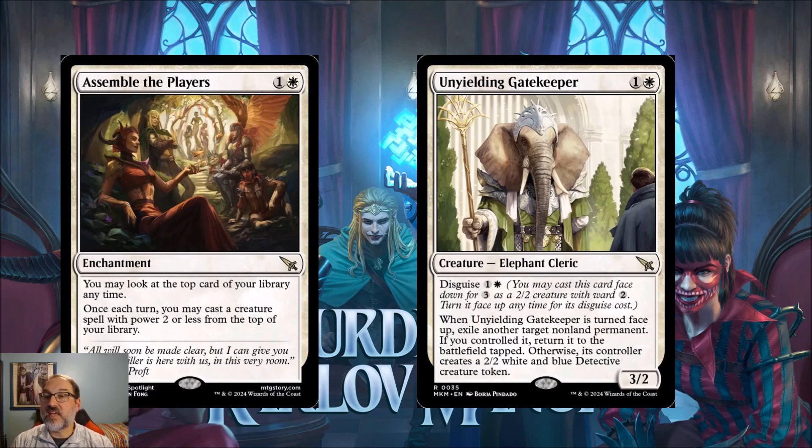It'll be interesting to see if Assemble the Players is playable in standard. The two-cost means taking a turn off, which doesn't sound great for white since white is generally a more aggressive deck right now. But once each turn is a pretty powerful ability — being able to play with flash any creature off the top of your deck on your opponent's turn that's two power or less — so there is a home for this somewhere in standard.